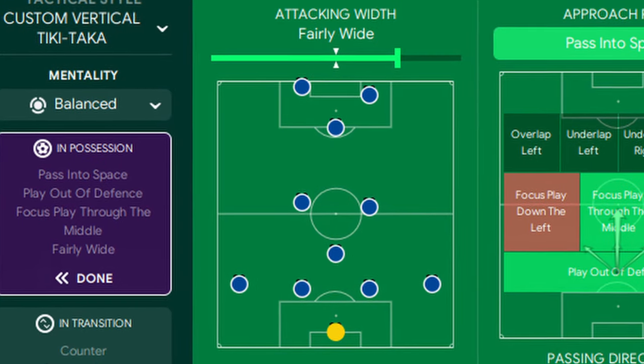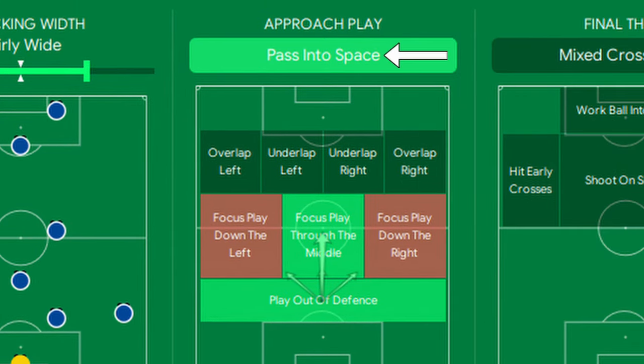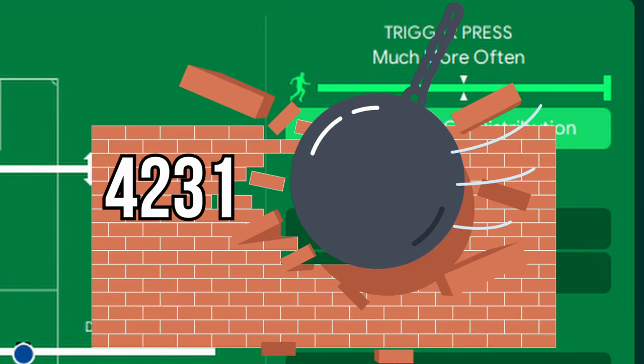As this formation is narrow by design, we'll be playing a bit wider to give ourselves some space to run into, complemented nicely with the pass-into-space instruction. As we don't want to let them play their game, we're going to be pressing high and much more often to break down that 4-2-3-1.